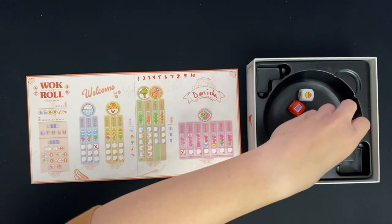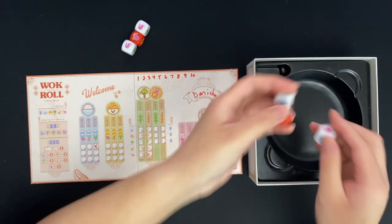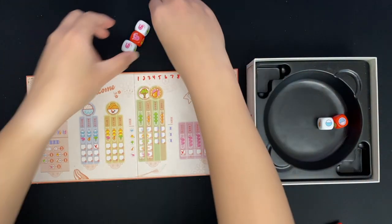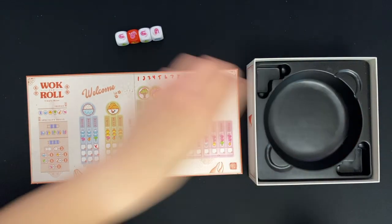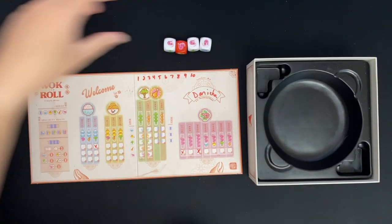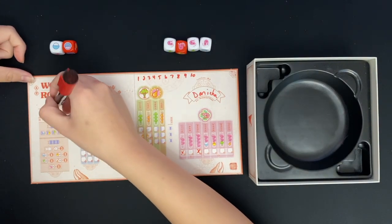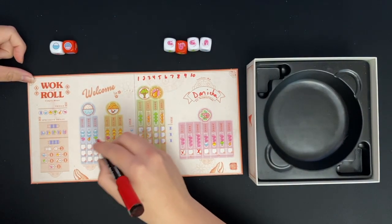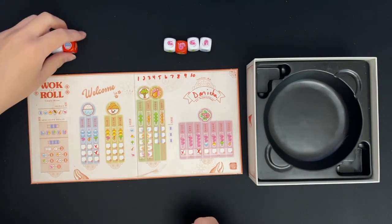On the next roll, I got three shrimp — I'll keep those and keep rolling for shrimp. Got the fourth shrimp! Now I also have two rice bowls, so I could potentially use an ingredient from the fridge. I'll play it safe and do that. I've marked off the four shrimp for three points. Then I have two rice, and I'll use the broccoli from the fridge — that's three more points.